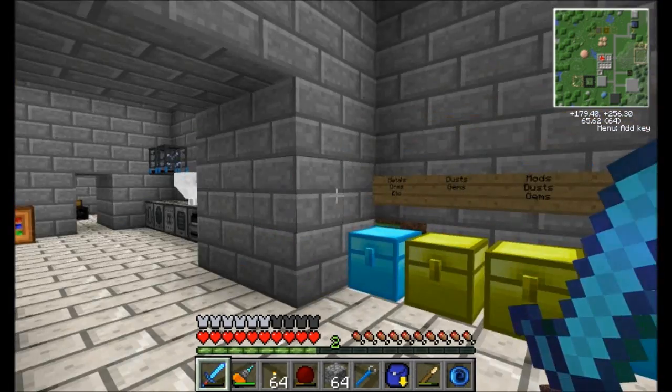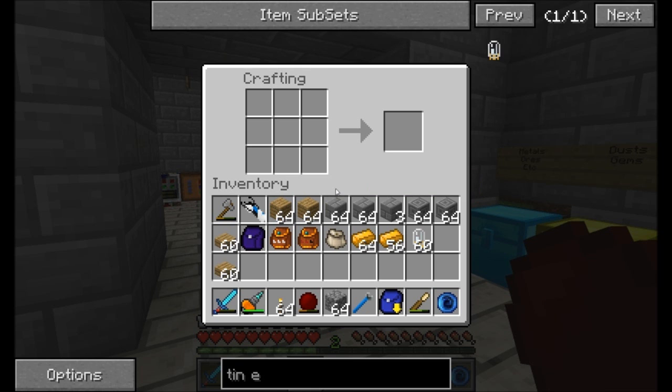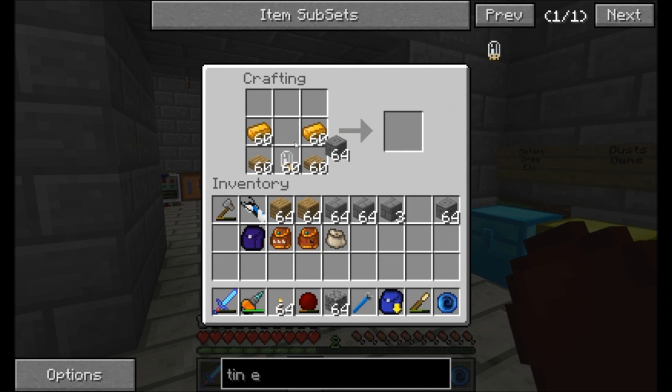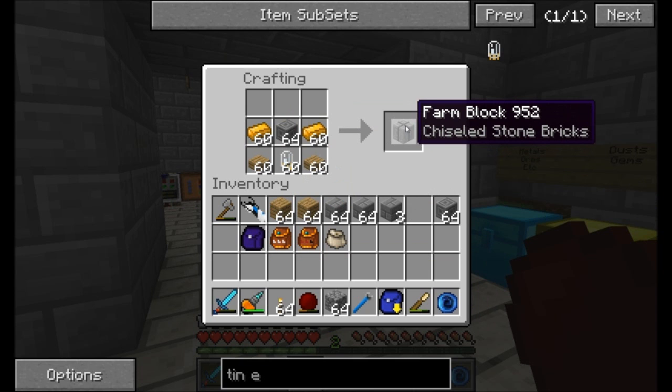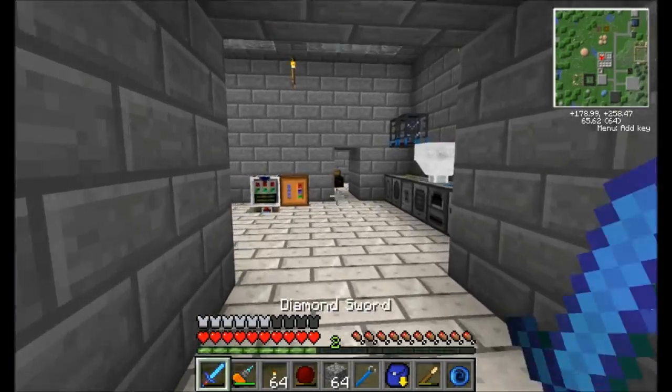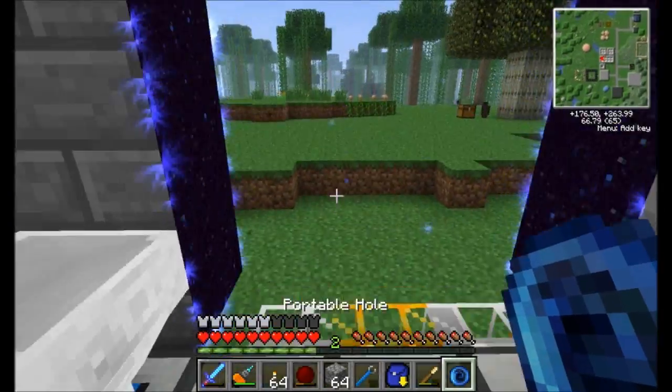Instead of going for the max size, I'm going to go for a slightly smaller size. We're going to see — maybe down the line we'll increase this a little bit. But for now I think we're good here. I'm going to go with about 60 of these blocks instead of 100 — like I said, maybe we'll bump it up later. So we're going to get 60 chiseled stone brick farm blocks. Let's go put these into a multi-block structure outside and see how to use it.